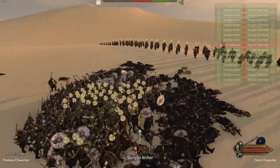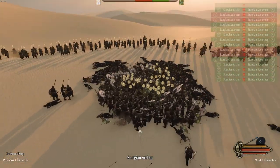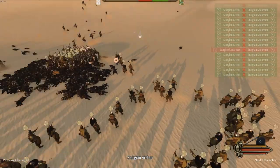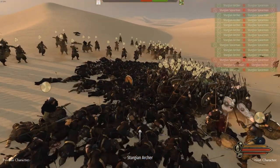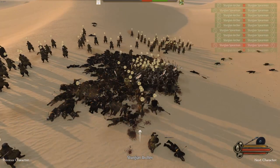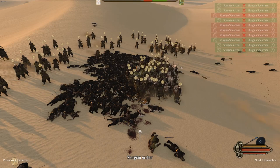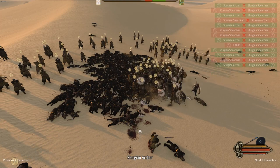I'll even have my guys charge in so they can wrap around, so every single one of the archers can shoot. Look at that — a giant circle of backs just wrapping around my infantry while my archers fire. 500 versus 250: use this in any scenario — multiplayer, campaign, anything. Square formation of shields with archers that wrap around, it just works out so well.